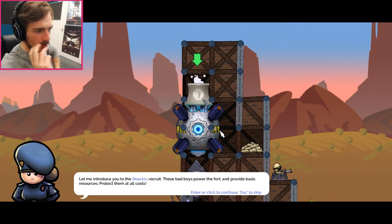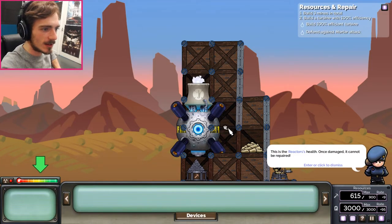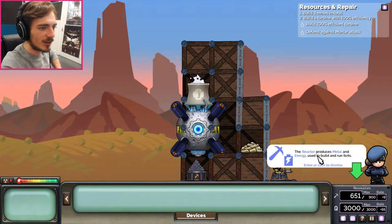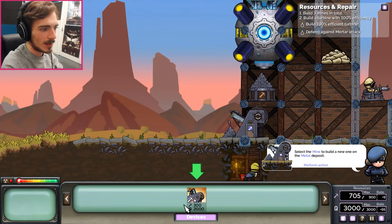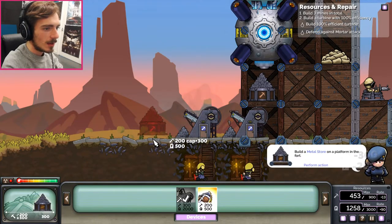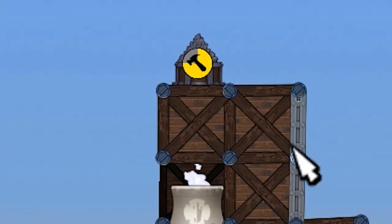Let me introduce you to the reactor. Recruit, these bad boys power the fort and provide basic resources. Protect them at all costs. This is the reactor's house. Once damaged, it cannot be repaired. The reactor produces metal and energy - use it to build the fort. Additional metal can be mined from the ground. So we can mine additional resources. Let's mine. And then let's build a metal store on the platform.